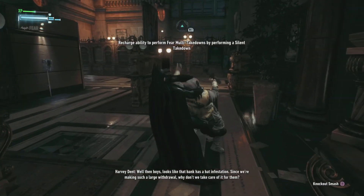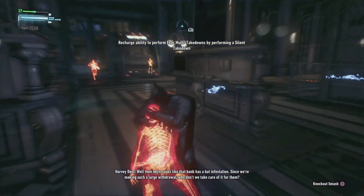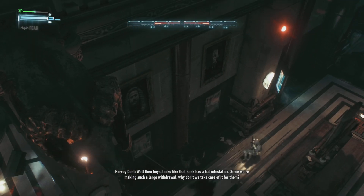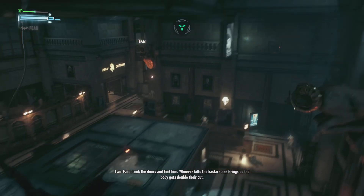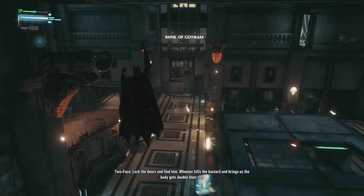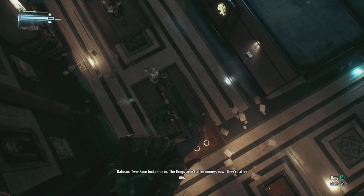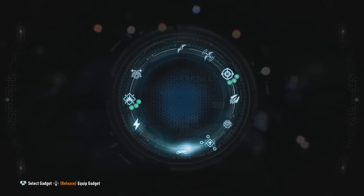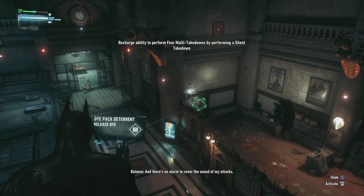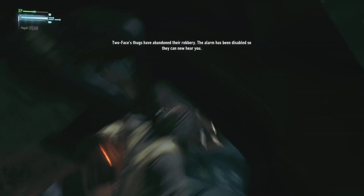Looks like that bank has a fat infestation. You guys got not that much money. Troy Baker? No! Lock the doors, fight! Whoever kills the bastard brings us the bodies! Two-Face locked us in — the thugs aren't after money now, they're after me. And there's no alarm to cover the sound of my attacks. I wish I'd saved that. I was wondering what that did.